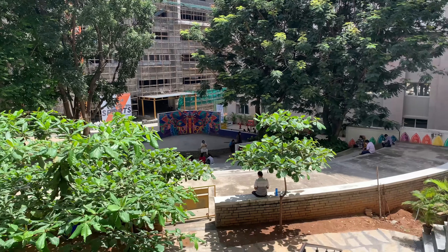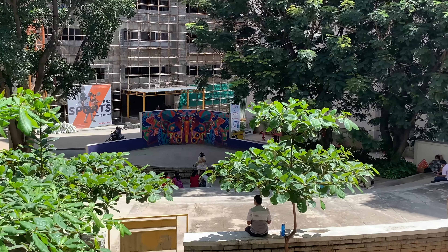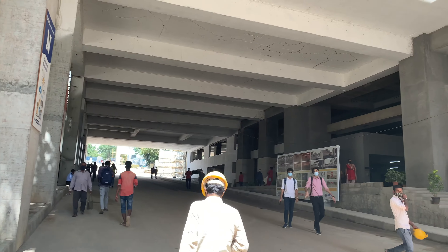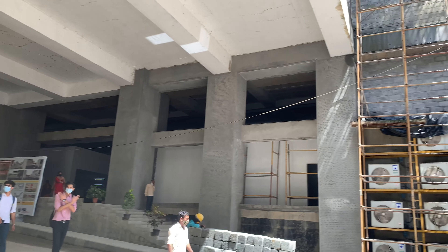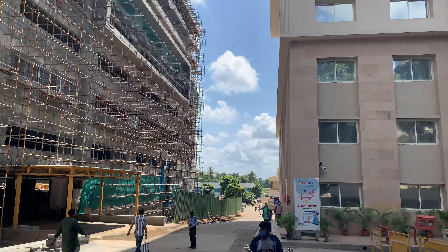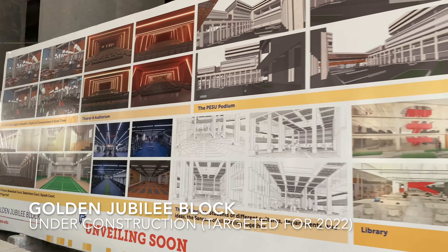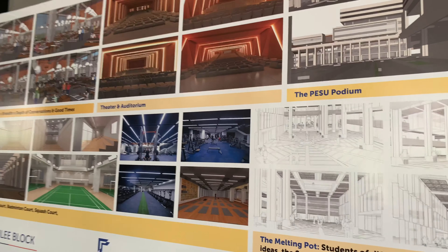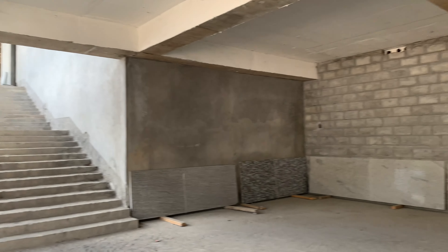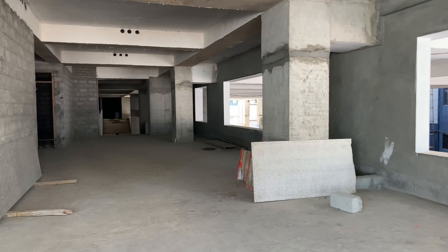Here we can see the offices of the administrators. Here we can see us entering into the atrium. And here is the auditorium. Here is the amphitheatre in front of the MRD block or A block. As you can see, many activities can take place here. Here is another view of the place.